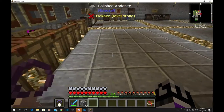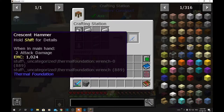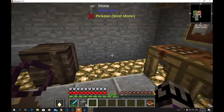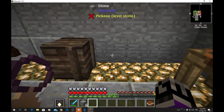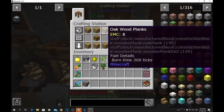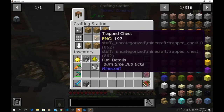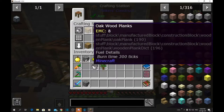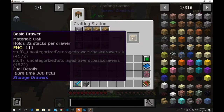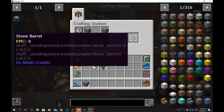I'll also show the crescent hammer — you use this with the pipes so that if a pipe connects to something you don't want it to connect to, you just click it and it'll remove that connection. Then there's the basic drawer: a chest plus a hook makes one of these, and they hold 2049 of the same item. And there's the stone barrel for storing your lava.